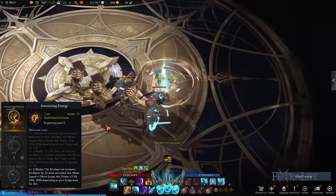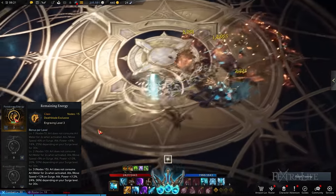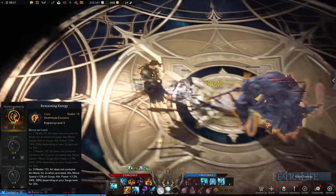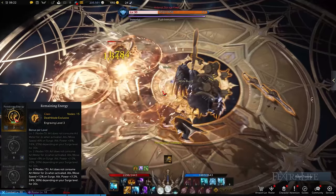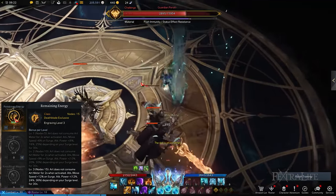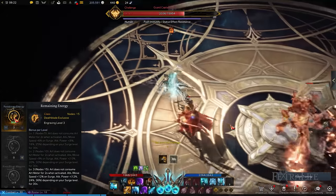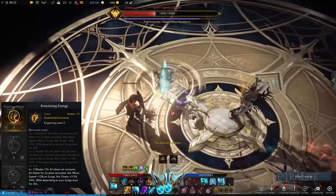Conversely, Remaining Energy provides a 2 second buffer when entering Deathblade Arts mode, meaning the Death Orb energy will only start to decrease after 2 seconds. When you activate Deathblade Surge, your attack speed, movement speed, and attack power will all be boosted for a certain period. To maximize the amount of attack power enhanced, you should aim to reach Remaining Energy level 3 as this significantly improves your build. In terms of skills, you're going to have a similar setup with the Surge playstyle such that you have to include Maelstrom and Void Strike to obtain Death Orb energy fast. The same is true for Remaining Energy's combat stats, where specialization and crit should be prioritized.